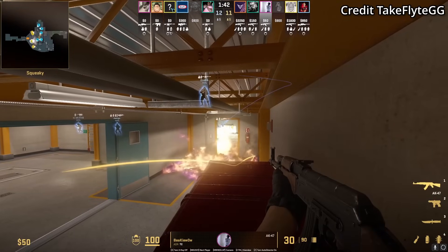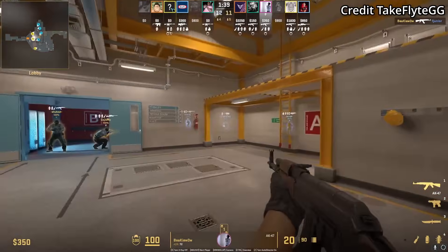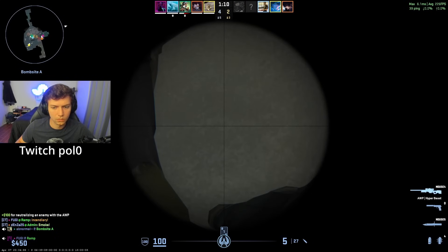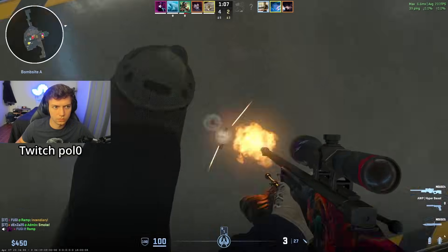Take Flight with a boost behind the T red at the door at the start of the round. Polo from the upper side with an AWP is going to hit a nasty wall bang through the ground to stop the planter.